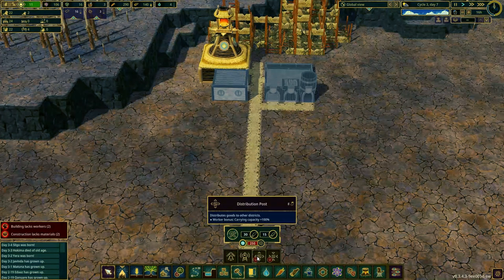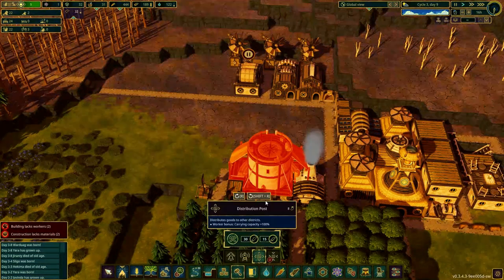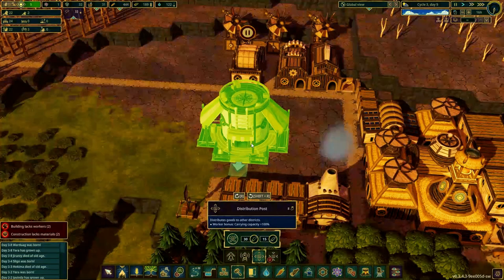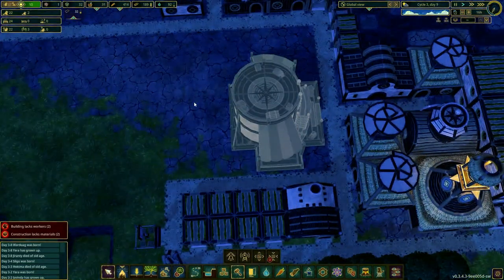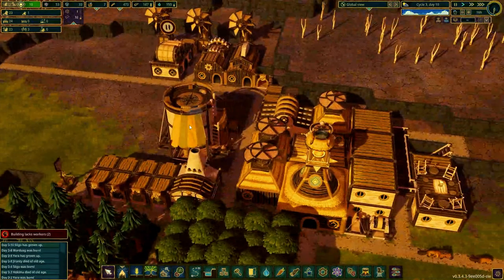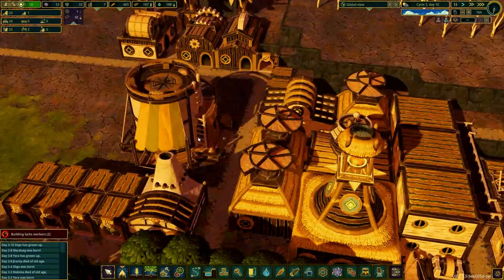The distribution post also costs 250 science points. I think we are making about 150 science points a day, so let's wait a little while. Okay, we have 250 science points, so let's unlock the distribution post. This is a massive and interesting looking building. Let's place it somewhere in here. Let's make this a high priority and let the beavers build it. The distribution post has been built and there is a beaver already working in there, so let's send some resources to our second district.